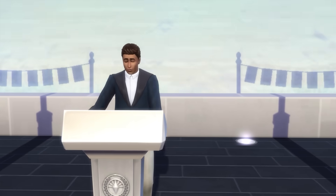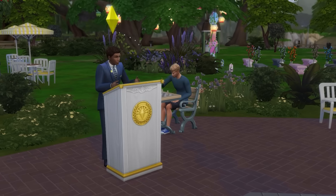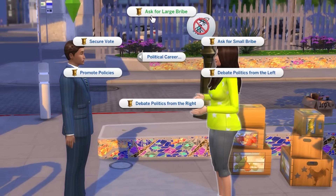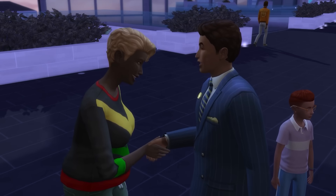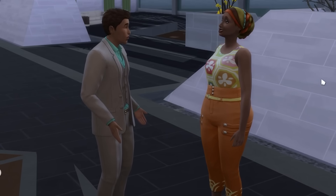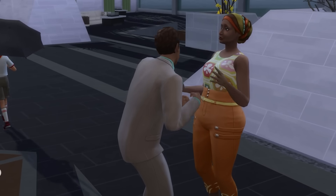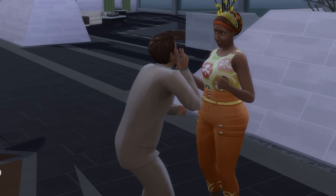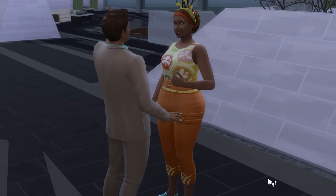It's now time for the rather sketchy politician career, which is also from the City Living expansion pack. At level 5 in the politician branch, you'll be able to ask sims for a small or a large bribe, and these interactions also require level 7 and level 9 of the charisma skill respectively to perform. If successful, a small bribe will net you 500 simoleons and a large bribe 2,000 simoleons. This will also give your sim an embarrassed moodlet for 8 hours, and you can't ask for another bribe until this moodlet clears.